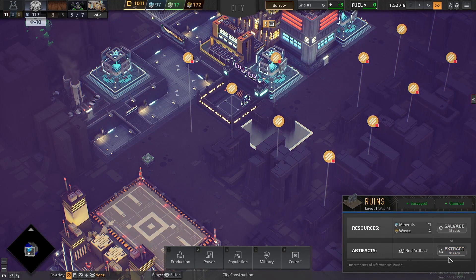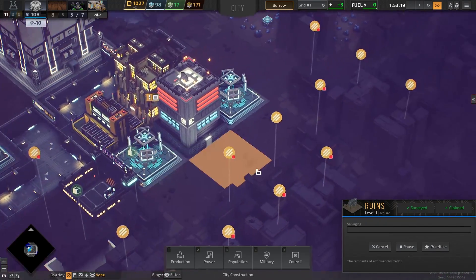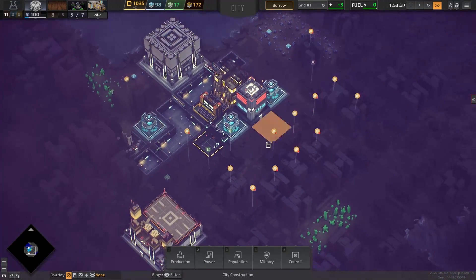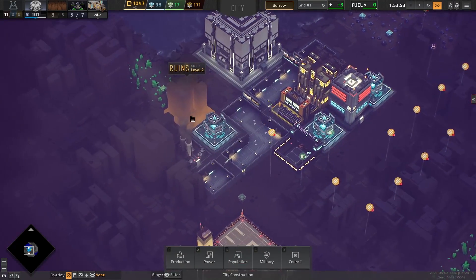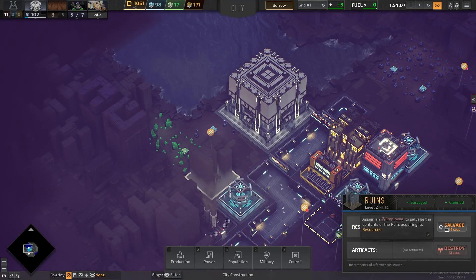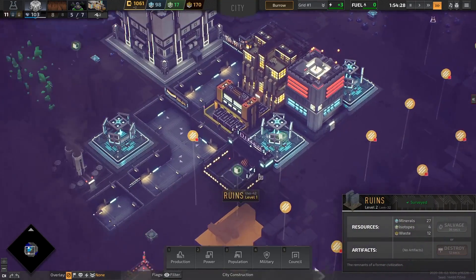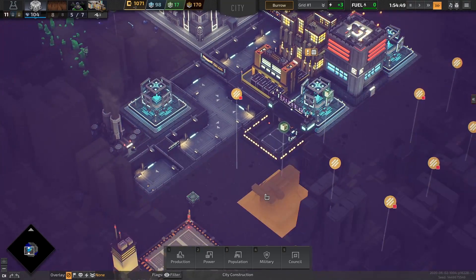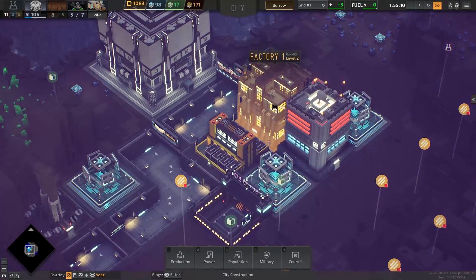Now we need to build some more buildings and connect them with the highways. We'll probably swing a highway down here and have another group of buildings on the back side since we're close to power. Let's claim some more land — minerals would probably always be a good idea, same with isotopes. I think I'll take artifacts this time — this area should be cleared to build more stuff. I do like to build power plants away from the main site. Maybe we can build a fuel depot here and some power plants, but we also need to burn more trash to save some space.